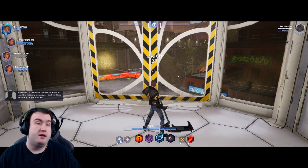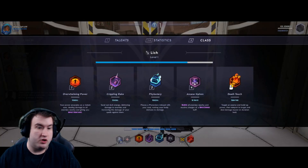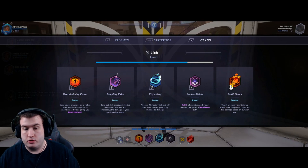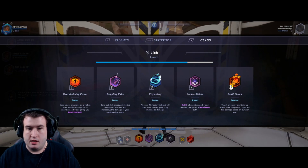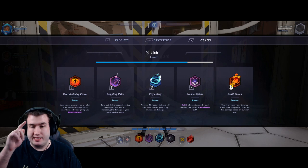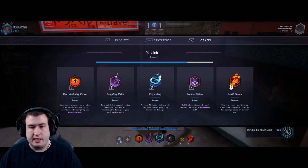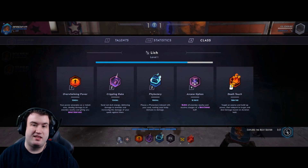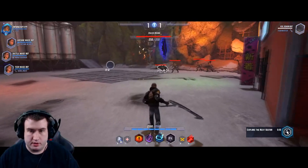Next up we have the Lich, part of the dark school of magic. You have Overmallowing Power which gives you an AOE damage over time and impact resistance. Crippling Rake sends out dark energy in front of you — everyone it hits gets debuffed, making them take more damage from your spells. Phylactery: you throw it down, you become immune to damage, but monsters can attack it to deal damage to you instead. Arcane Siphon, your ultimate, does a circle around you silencing all nearby enemies, and for every enemy you silence you gain a stack of bonus damage. Your right-click, Death Touch, is a charge ability — the longer you charge it the more damage it does, and you teleport to them.